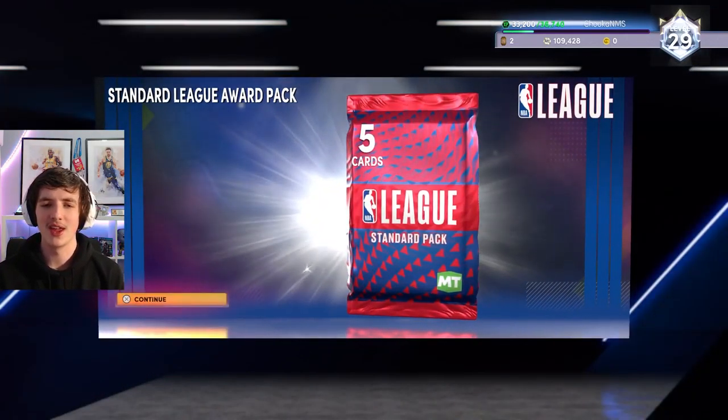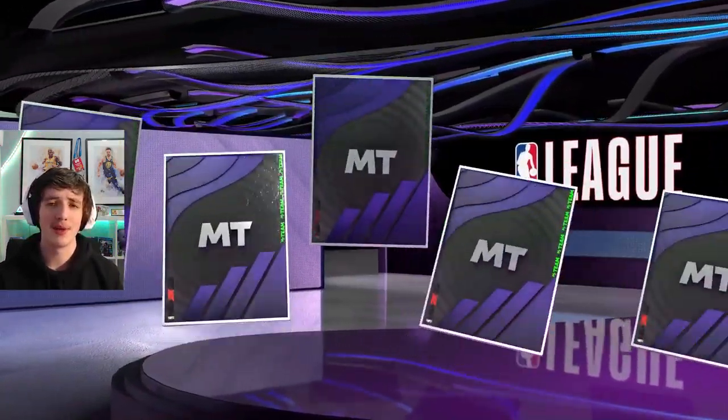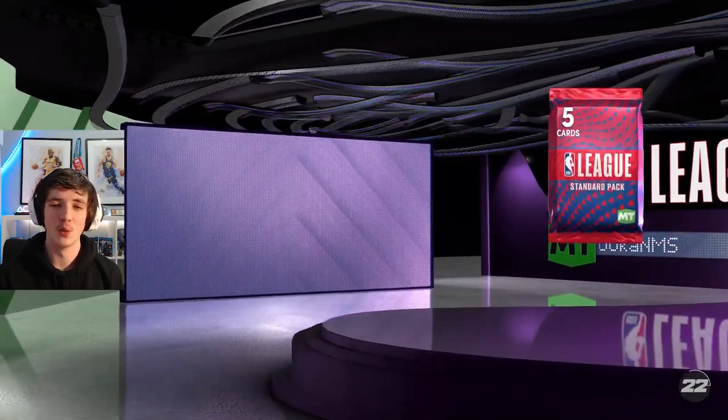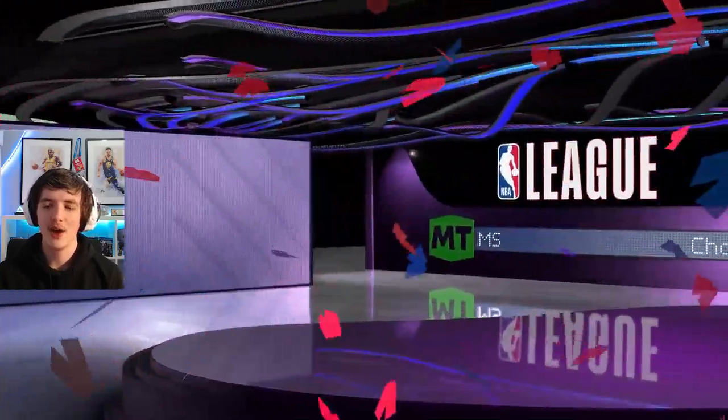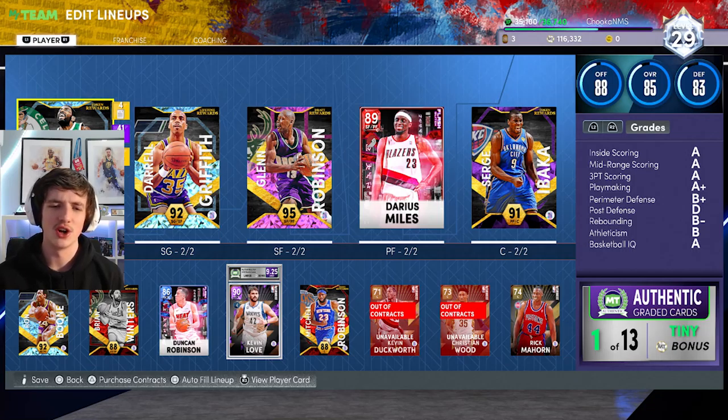Level 29 is officially ours — 33,000 XP, still getting there. We unlock a standard league award pack and open it up, getting five Kings players, completing one of the lifetime agendas. We pop that open and get Jason Williams — very nice card to have. We open another standard league pack and get Dante Jones, not the greatest. Here's my lineup at the conclusion of this episode: Kyrie, Daryl Griffith, Glenn Robinson, Darius Miles, Serge off the bench. On the bench we also have Ron Boone, Brian Winters, Duncan Robinson, Kevin Love, and Mitch Robinson.